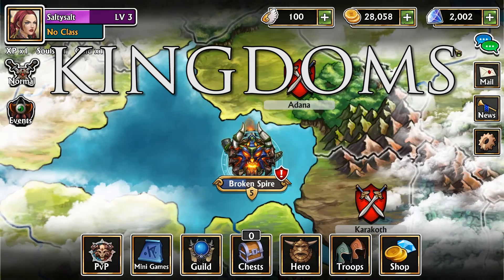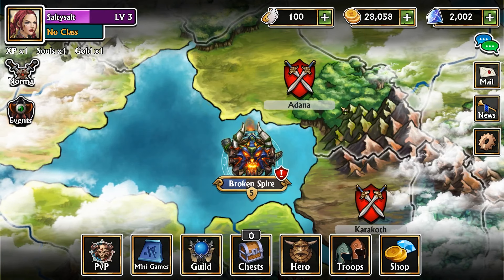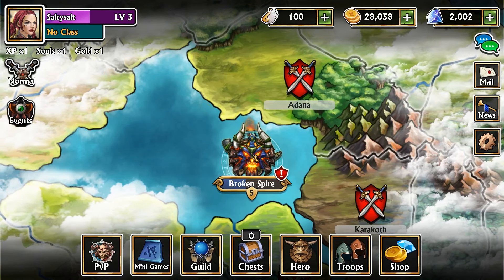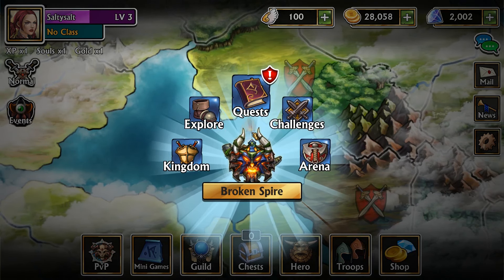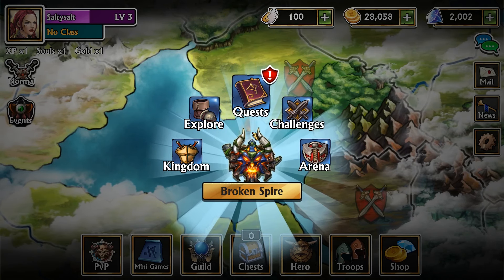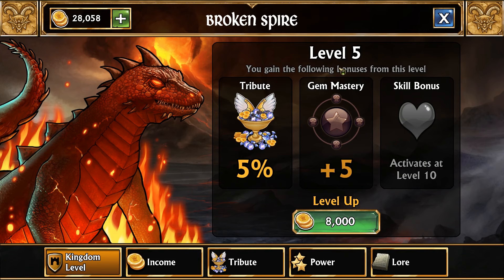Tip number six: what do I do with all these kingdoms? There are two important things you want to do with every kingdom that you unlock. First, complete the quest — completing a quest chain will always give you a free epic card. Second, you're going to want to spend some gold to level that kingdom up to level five, which will increase the amount of gold and resources that kingdom sends you every hour.